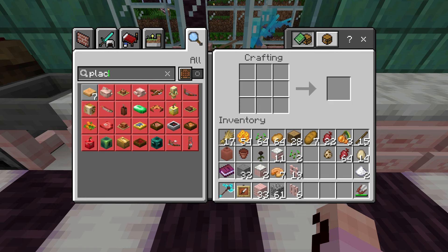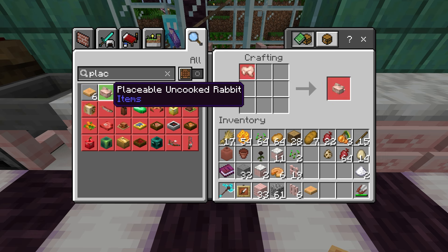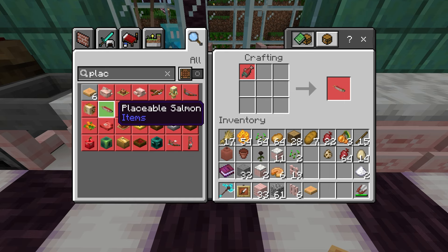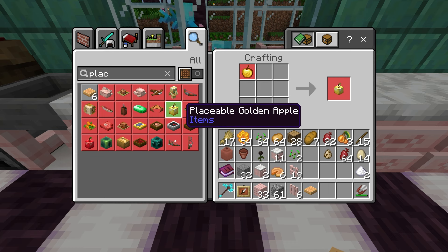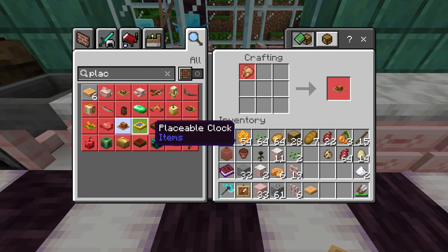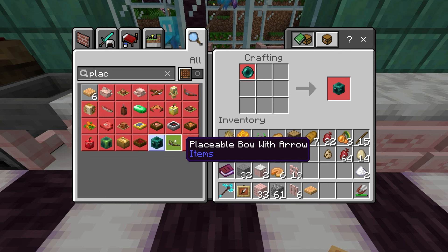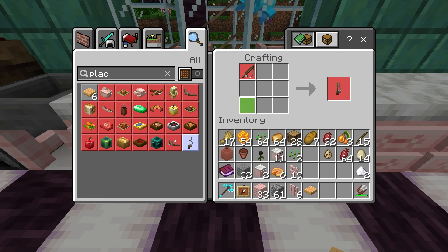There are also tons of new placeable food items and other items — like placeable pumpkin pie, uncooked rabbit, placeable cooked rabbit, placeable chicken, crossbow, placeable totem of undying, placeable bow, placeable puffer fish, salmon, the quiver, placeable emerald, cookie, golden apple, placeable cooked beef, placeable carrots, placeable clock, placeable mushroom stew, compass, rabbit stew, apple, ender eye, baked potato, beetroot soup, ender pearl, and a placeable fishing rod. Wow, there are so many things to look at!